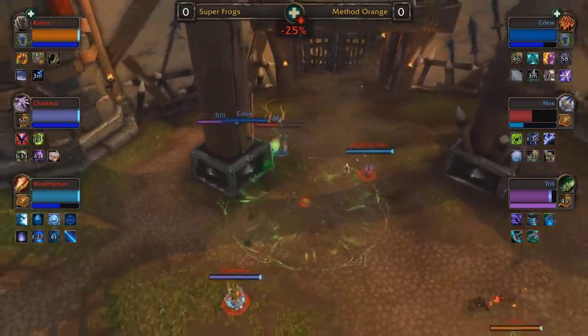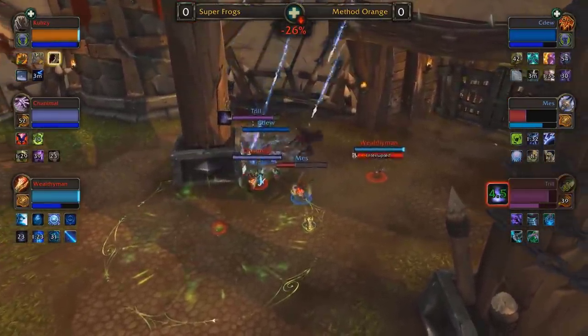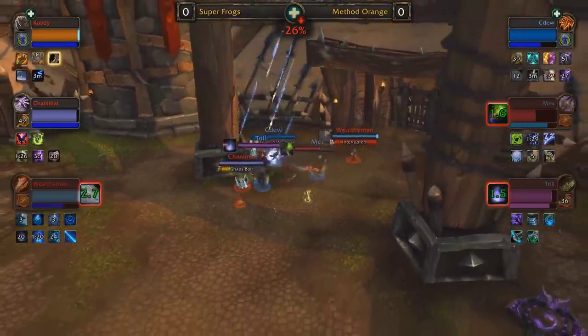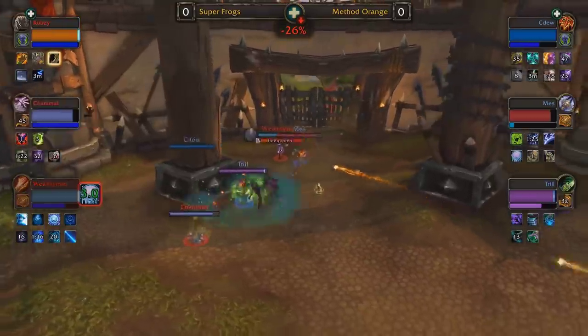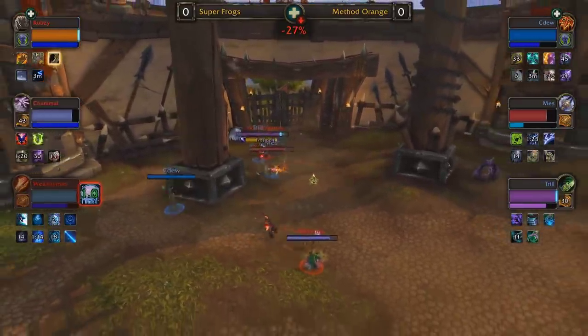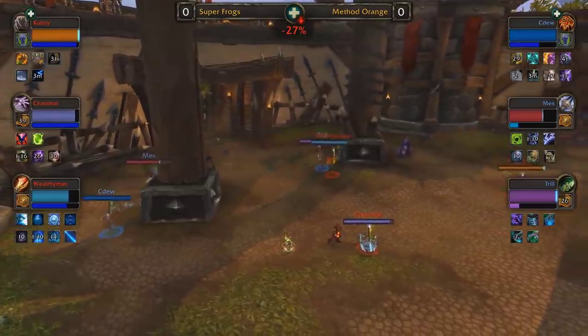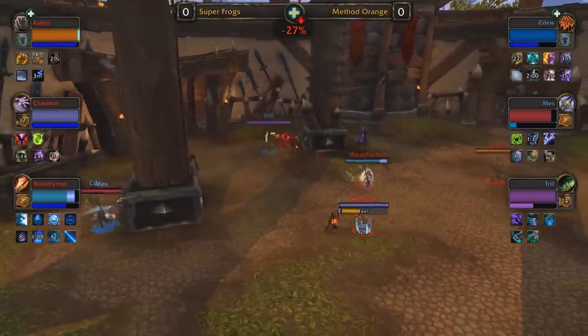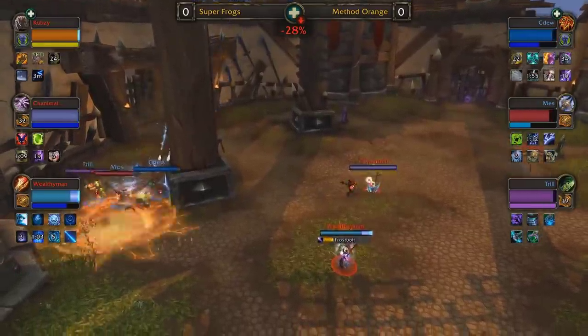Mez gets bursted but grips Chanimal in trying to go for a reversal. Very low on health — CDU connects some big heals, stabilizes Mez for now. I'm really just waiting to see what Cubsy can get done with that feral affinity a few more minutes in. That additional damage might be able to close out the game, but Cubsy just continually running away, resetting his mana, and now sitting very healthy.